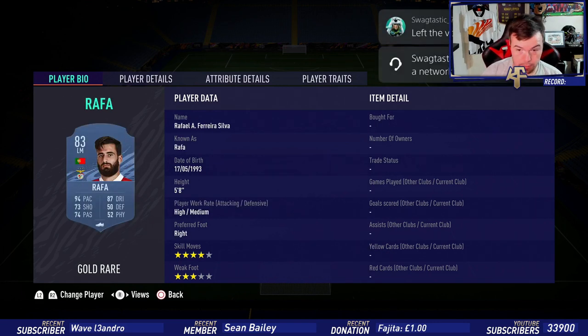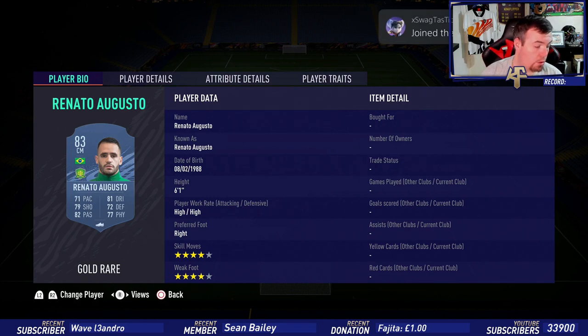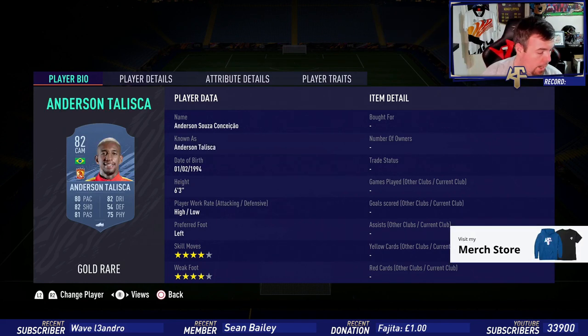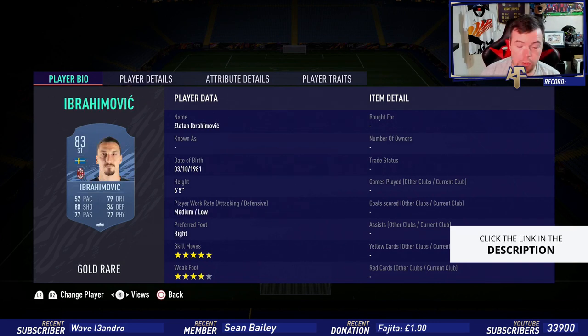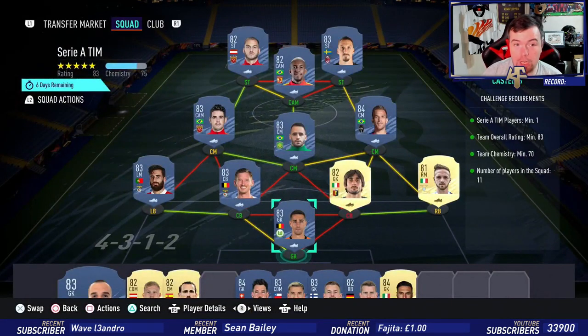From the Portuguese league: Rafa is 2.2k, and Arthur is cheaper than Lucas Leiva by 1k at the moment — he's 10.5k. Then a soft link to Augusto, who's 2.8k as the cheapest 83-rated midfielder. Oscar is 2k. Ibrahimovic is the cheapest 83-rated striker in the Italian league at 2.4k. We finish with Donarovich up front from the Chinese league at 1k.